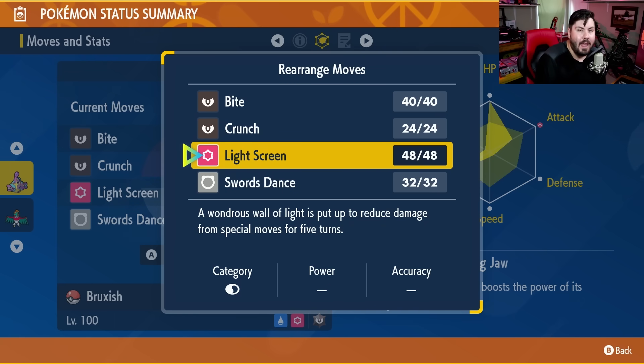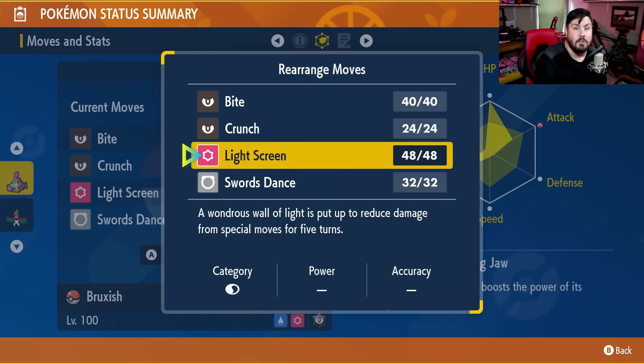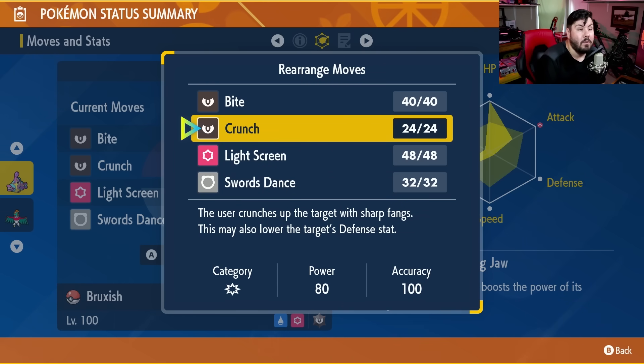Light Screen if you don't have a Grimmsnarl on your team, so you can set it up yourself — super key to surviving. And of course, Swords Dance to boost attack. The strategy: if you're doing this in an online raid with randoms, use Light Screen first turn because odds are nobody else will. Then use Swords Dance three times to get to plus six, and just start spamming Crunch. Crunch is 120 base power, and with the added Metronome stack, by the fifth one you're doing insane damage. Whenever Mewtwo clears, use Swords Dance again and go back to Crunch.